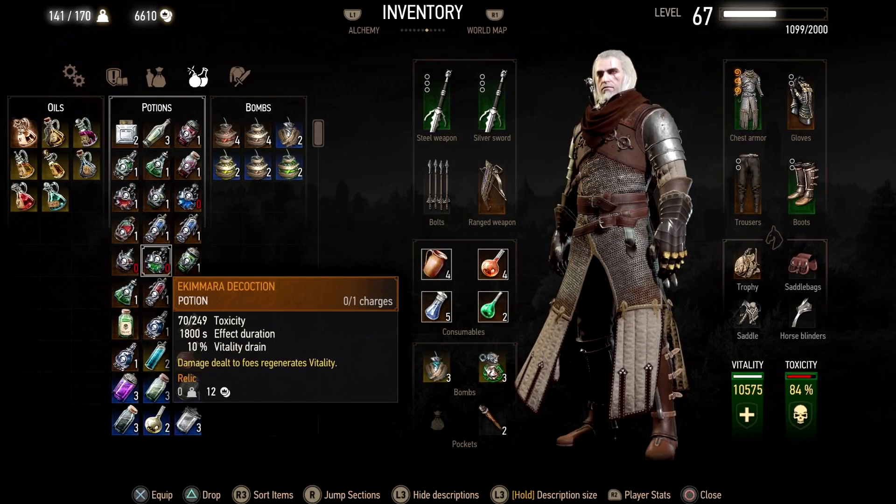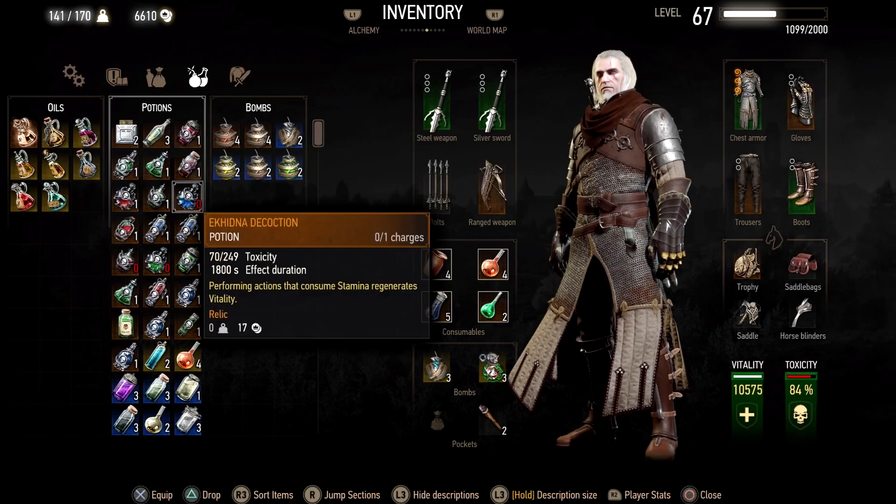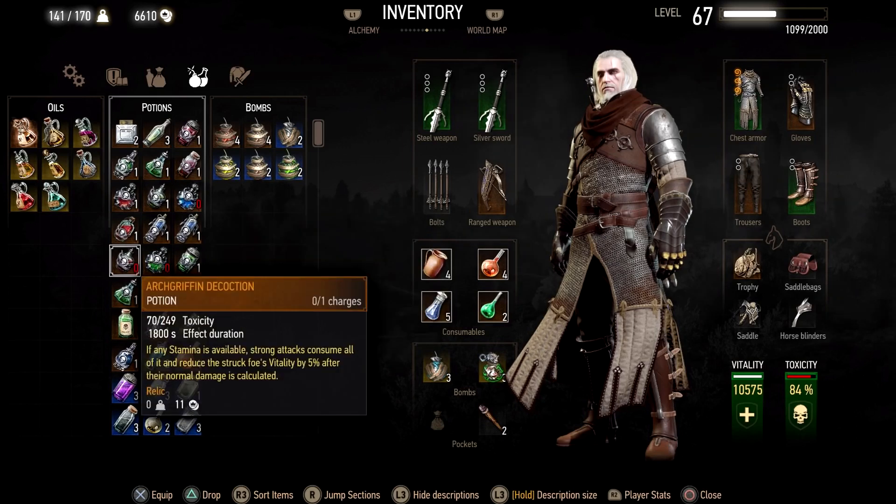Decoctions are up to preference and playstyle. Ekimara is almost a must for me — the healing is just too powerful. It scales off damage, so as your damage increases, you get a lot of health in return for each hit. The Wyvern decoction gives you 50% more damage when your vitality is at its maximum, so if you're good at dodging, try it for extra DPS. You may also want the Echidna decoction — it doesn't work with Whirl's stamina drain but works well with Rind, and it pairs very well with the Archgriffin decoction. A regular strong attack drains stamina, lowers the enemy's vitality, and combined with Echidna gives you a sizable amount of health in return.